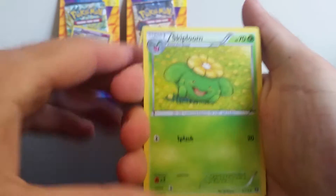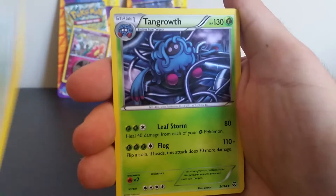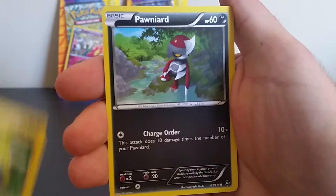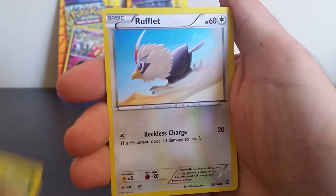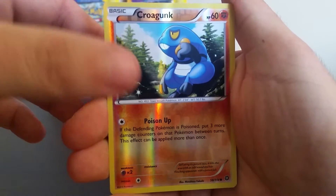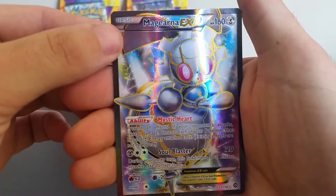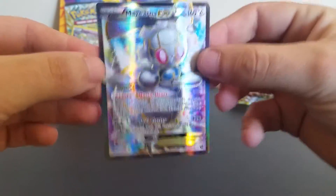So we got Skiplin, Holwicha, Tango, Joltik, Ponyard, Fungus, Rufflet, Lit Leo, Reverse Croconc. And the rare is Magnera EX. It's very nice. I haven't actually pulled that before.